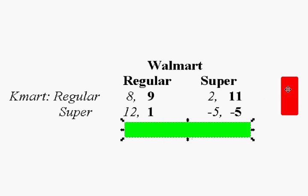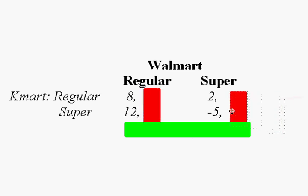The method I like to use is to look at Kmart's decision. It's all about making best responses to what you see the other person has done at the end of the game. Looking at Kmart's best response: assume Walmart put in a regular store — where would Kmart wish they were? What would their best response be? 8 million if they put in a regular store or 12 million for putting in a superstore? Their best response would be the 12, so we put a little check mark on that 12.